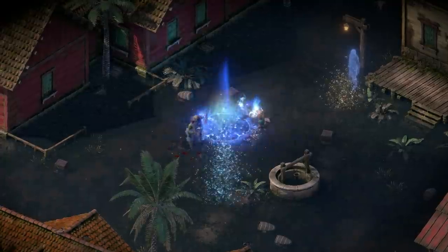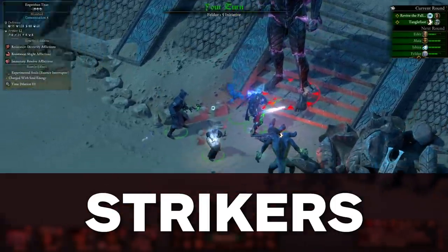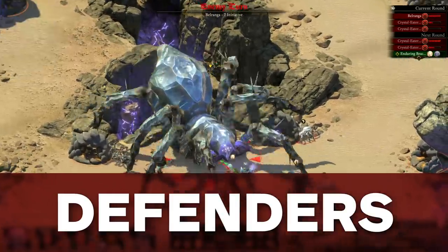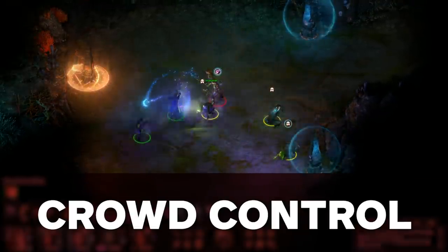There are four combat roles in the game. Strikers inflict high damage or status effects on individual targets, support classes heal or buff allies, defenders are built to resist damage, and crowd control classes are designed to weaken large groups of enemies simultaneously.